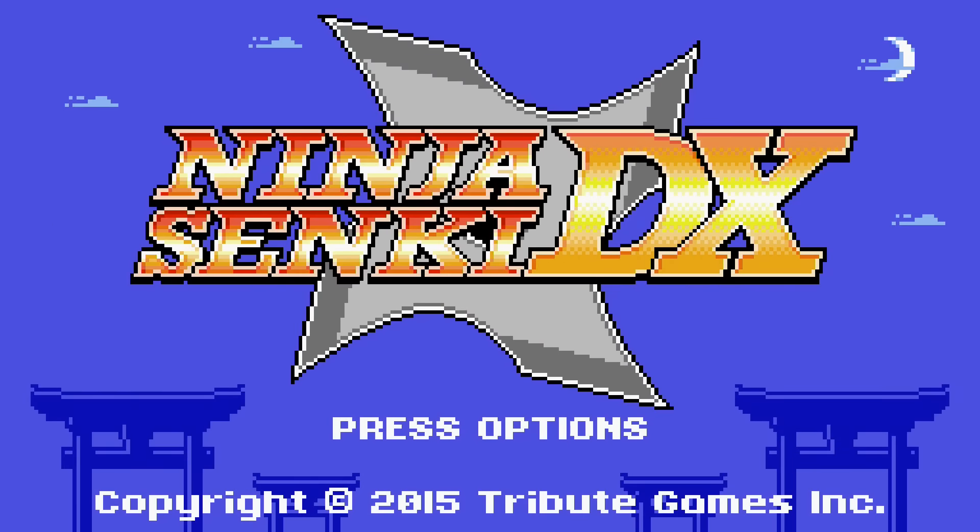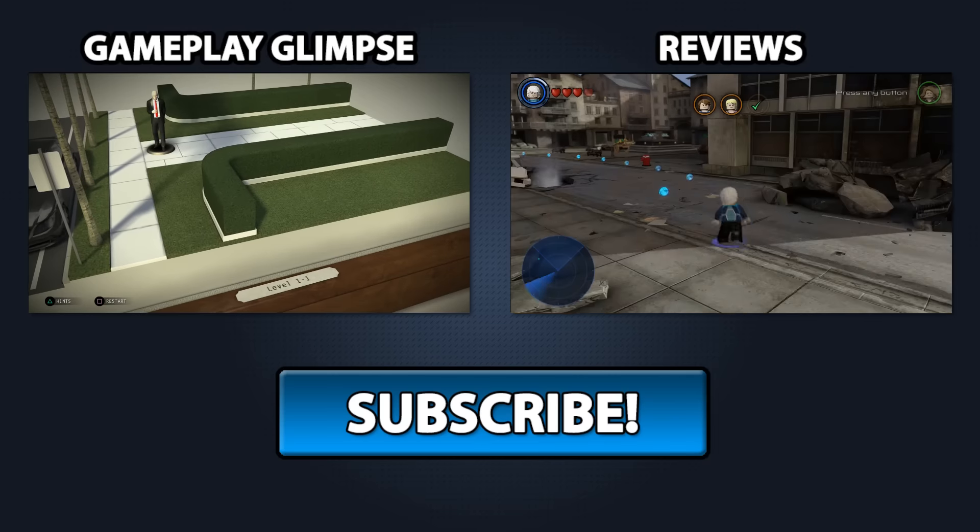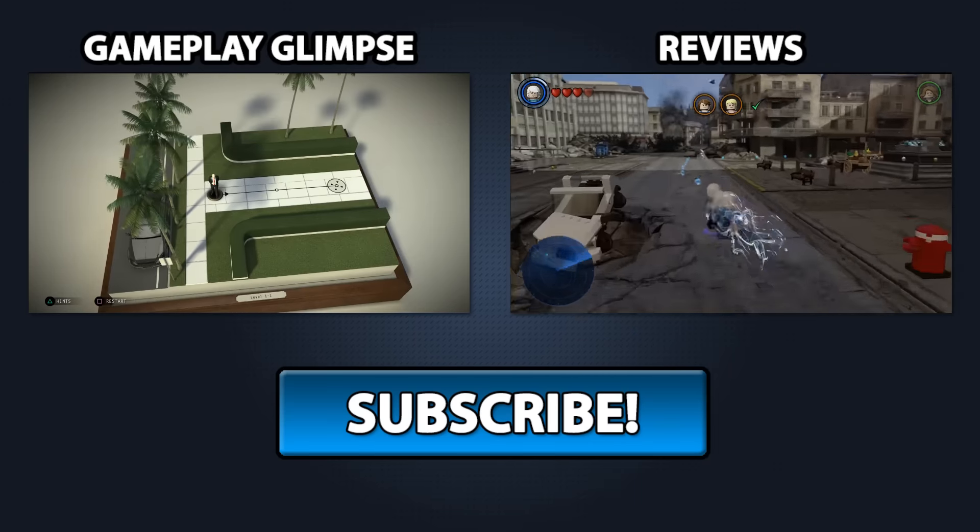That is Ninja Senki DX. It is out now on PS4 and Vita — it's five bucks, so not a bad price at all, very cheap. I'm liking it quite a bit. If you're into games that are very inspired by the old-school NES era, if you like Mega Man, this probably fits really well. It definitely has a lot of Mega Man sensibilities in the way the levels are designed and how it feels. Thanks for watching, and if you like this or any of our other YouTube videos, subscribe to our channel. If you'd like to support what we do, head over to patreon.com/psnstars — your patronage helps keep our podcast 100% ad-free.